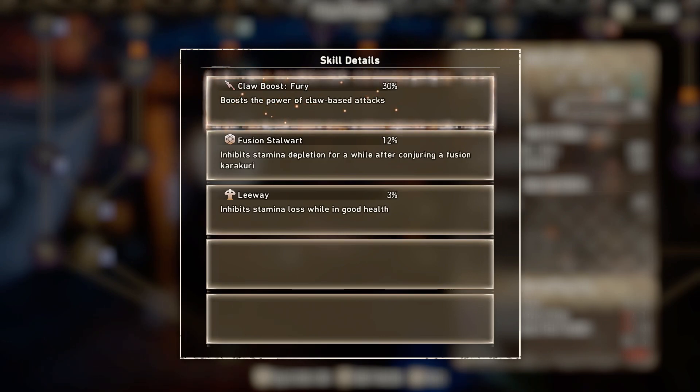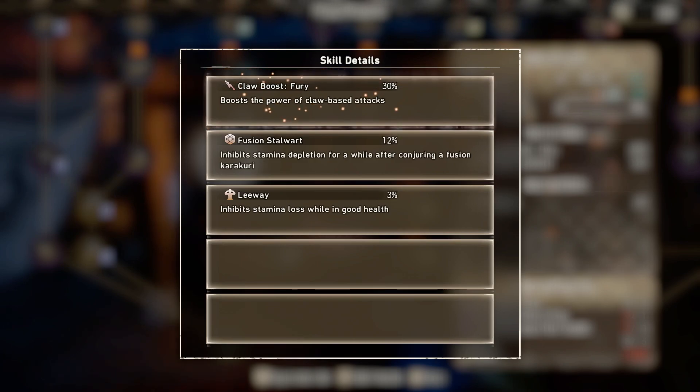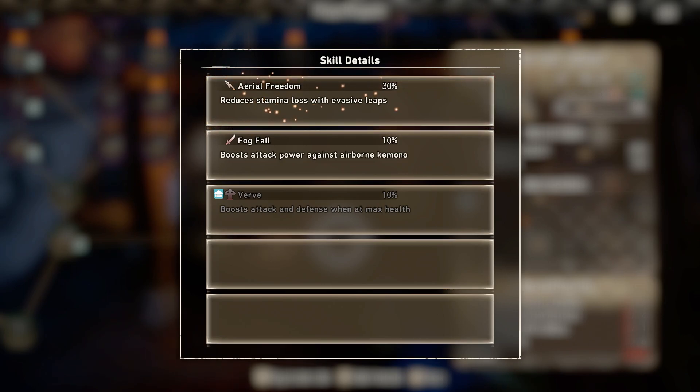Another skill to look at is Claw Boost Fury, which boosts the power of your claw-based attacks. If you're playing correctly you are going to be doing a lot of claw-based attacks. On top of that, this weapon hits really fast, so adding crit to this weapon can be a nice addition as well. If you plan on getting your claw gauge to max as much as possible, Turbulence Fury is going to be nice — once you do a claw attack after hitting maximum claw gauge you will get a boost in attack. Area Freedom is also really nice because it reduces the stamina used whenever you're doing evasive leaps, which are basically the air jumps.